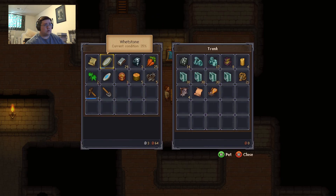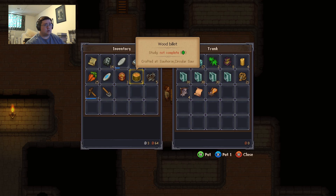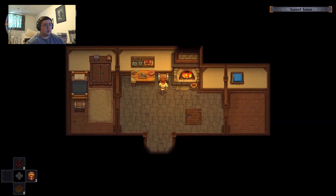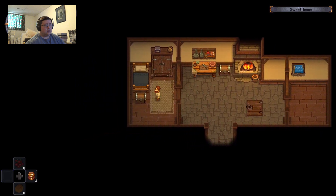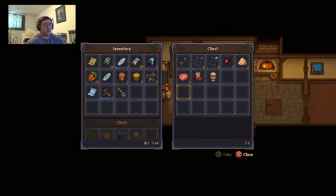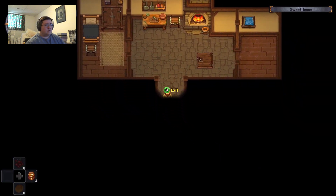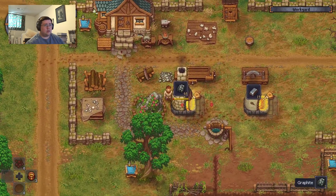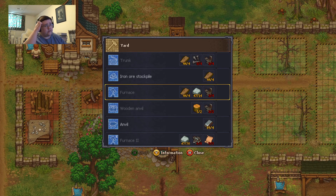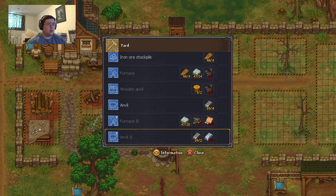Shove that in there — you know what, maybe I should actually keep that on me. Shove that in there. Okay, trunk, iron ore stockpile, furnace, wooden anvil, anvil, Furnace 2, Anvil 2.